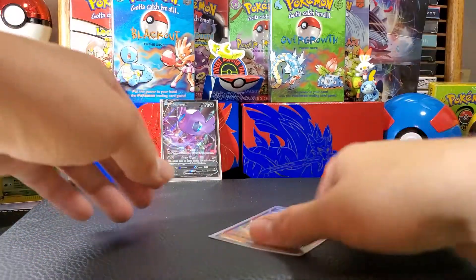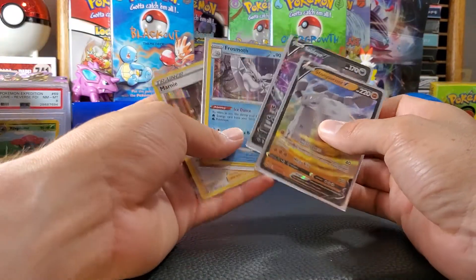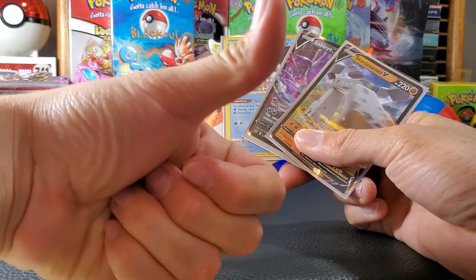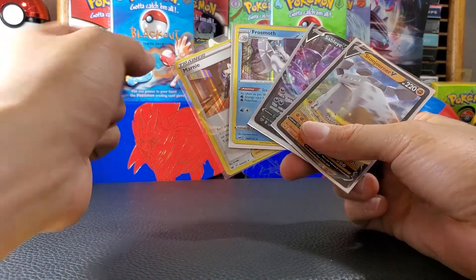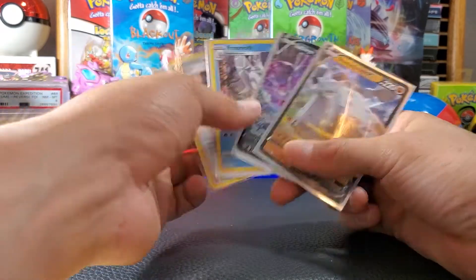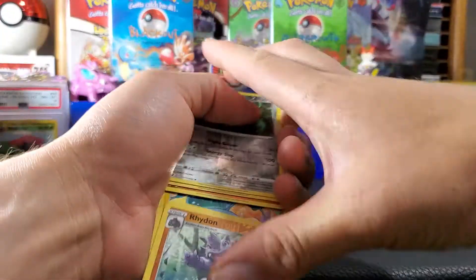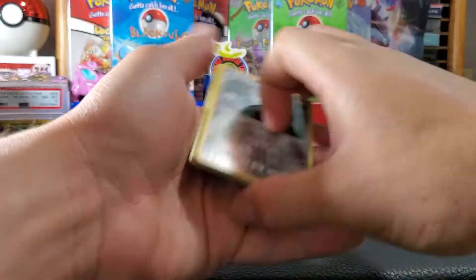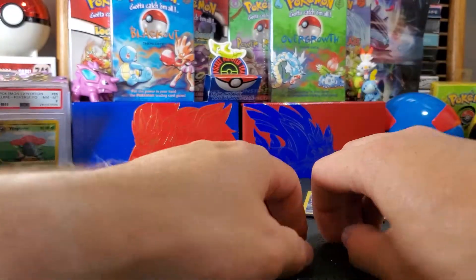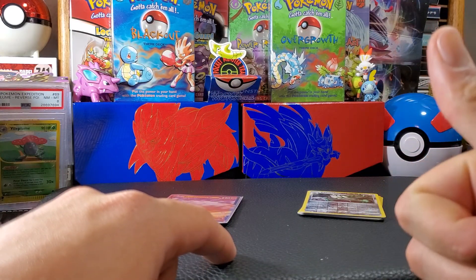Okay, well this second part of the opening wasn't the best, but we got four hits: Marnie, Frostmoth, Sableye, and Stantler. Nothing new for my collection of course, but they were hits. A lot of the reverse holos are ones I was missing — I know Falinks is one of them, Maractus was actually one of them, and Sizzlipede. Either way, it helped me out. If you guys enjoyed, please like and subscribe — peace!